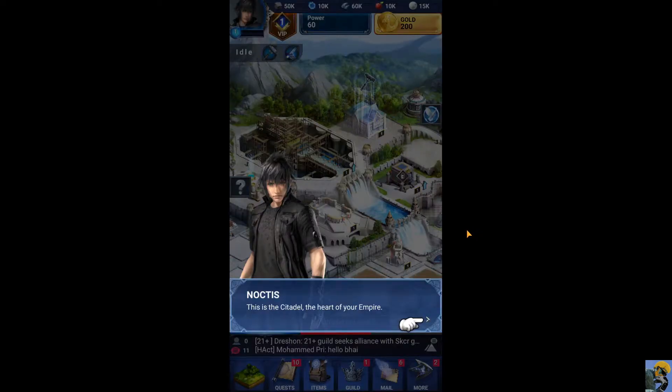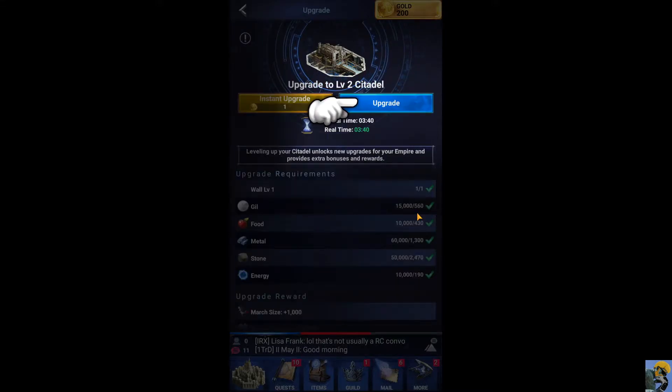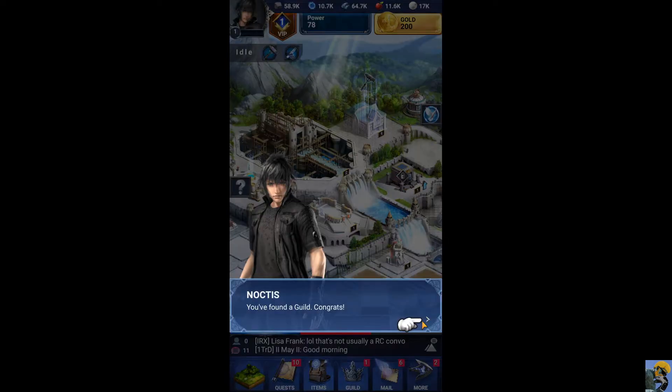This is the citadel, the heart of your empire. I guess I can upgrade it, as evidenced by this enormous floating white glove pointing at the upgrade button. I upgrade it and it says it's going to take some time. Leveling up your citadel unlocks new upgrades for your empire and provides extra bonuses and rewards. I've got all the requirements met, so let's just do it. Tap the free button to instantly complete the building. Upgrading this unlocks new buildings and powerful boosts for your empire — do this when you can. So we'll upgrade the citadel all the time.